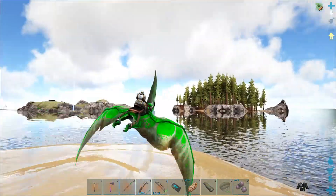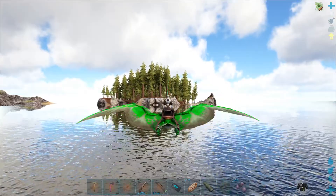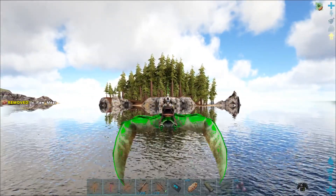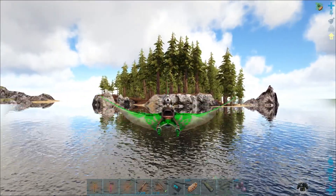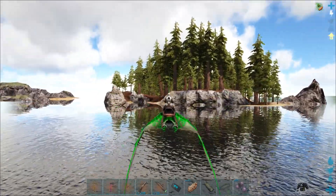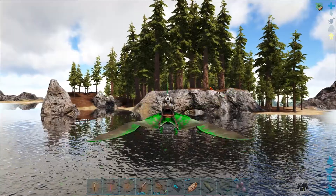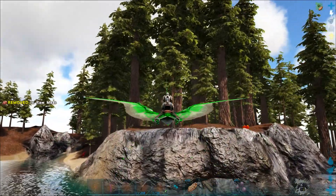Another thing I want to get is turrets. Maybe I'll move base first and then put up turrets, but I'm going to start making ammo for the turrets — that's why we're burning wood in the fireplace. I'm going to start making bullets like crazy. We'll have to do lots of spark powder and things like that.